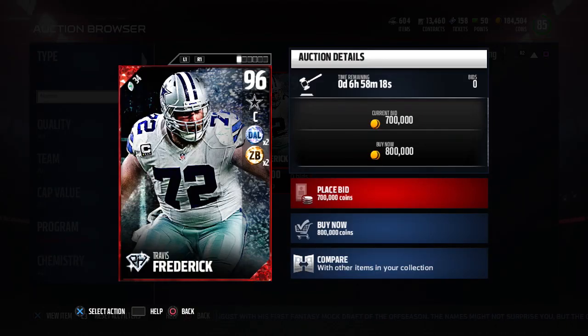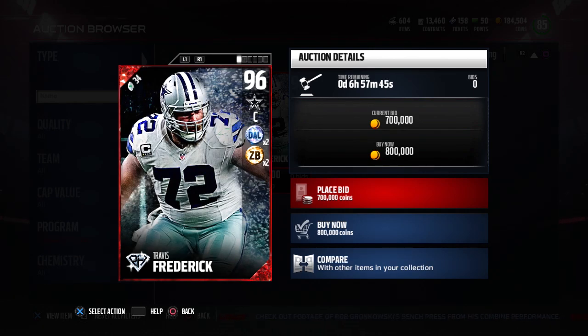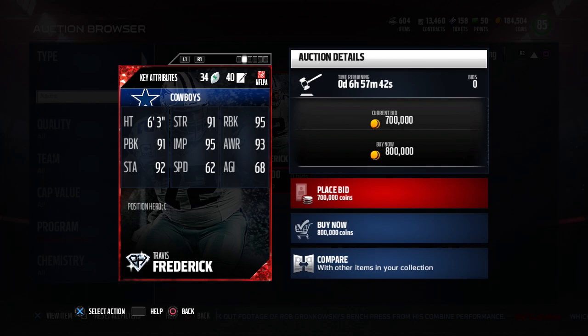Up next at number four, we have Dallas Cowboys center Travis Frederick. I'm not somebody who typically would invest in center — I think it's the least important position on the offensive line in Madden, because most of the time your center is helping out another player, so their attributes get kind of negated. But this card does have pretty damn good attributes. It is the highest overall at 96, and most importantly, it has a 95 run blocking, making it the best run blocking center in the game. If you run a lot of inside zones, dives, or draw plays, this Travis Frederick is a really nice card.